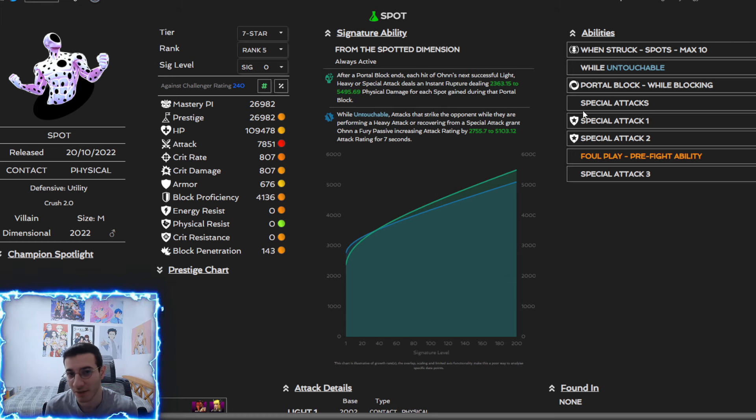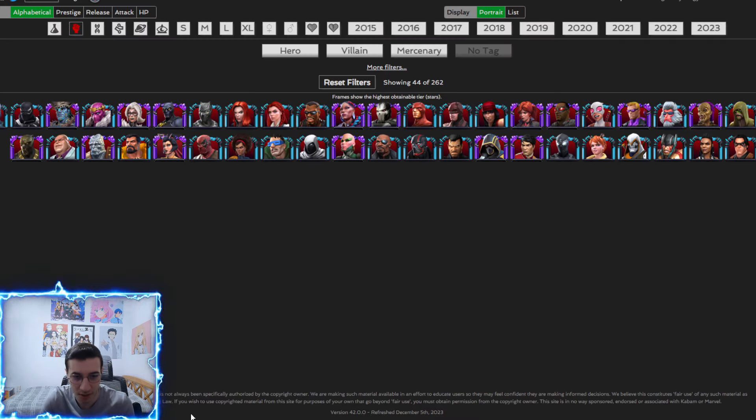The way to fight Spot is to attack him after his specials — basically interrupt him. But with footloose active you won't be able to do that, meaning whenever he throws a special he'll gain spots and you can't remove them. That said, Spot can be the easiest defender if you know how to fight him, because he has a buff immunity on SP1. If you bait SP1 he'll never get unstoppable or evades — but if you bait SP2 nothing happens, so he can be easy or tough.